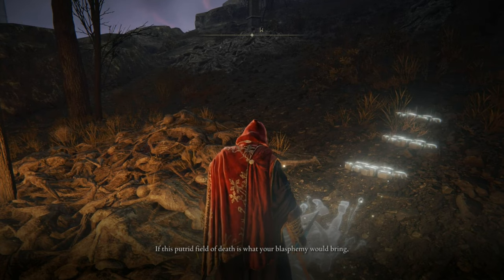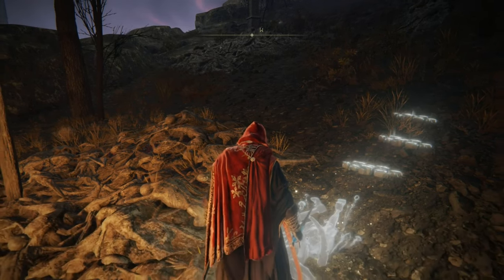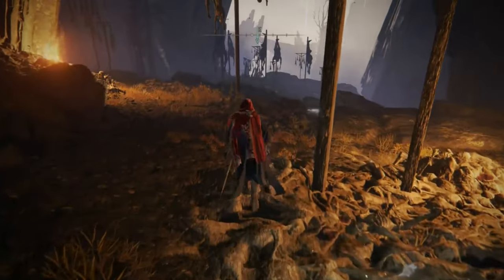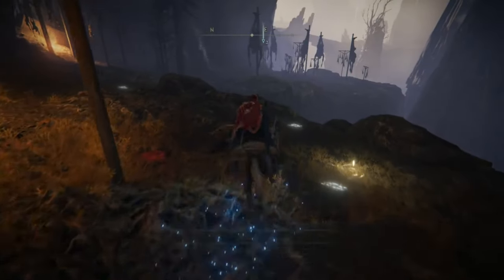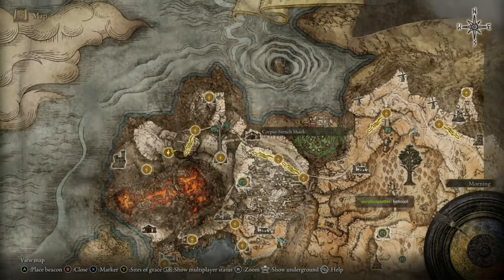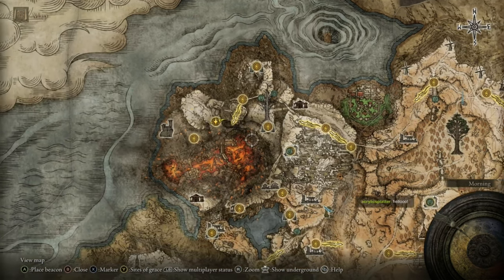Lord Rikard — if this putrid field of death is what your blasphemy would bring, then I can no longer abide. I'm going to assume that Lord Rikard lives somewhere around here, probably in Volcano Manor, but maybe in the spooky poison manor house that I found somewhere else. I finally got the map to this area — I can finally see what's up. That's the volcano place that I was invited to, suspiciously.